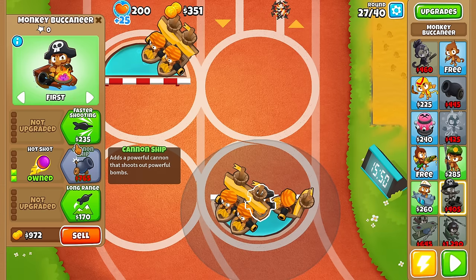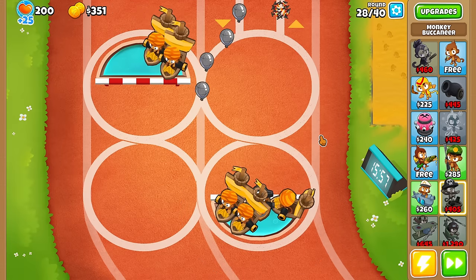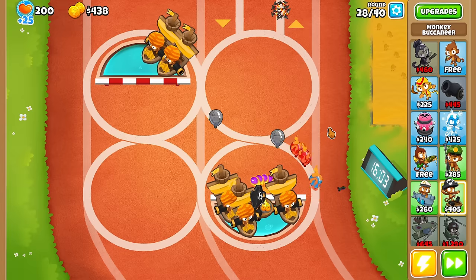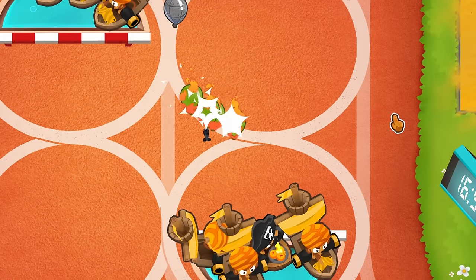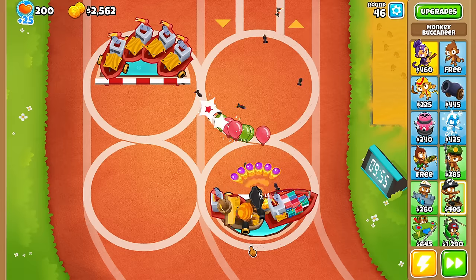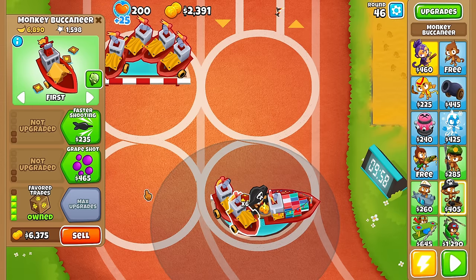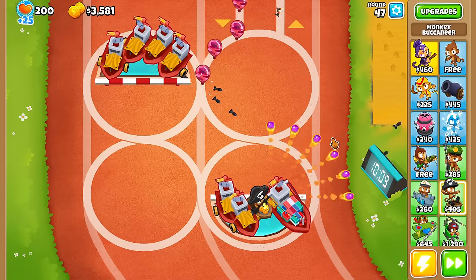In the beginning we want to get Merchant Men as fast as possible, so we upgrade nothing except the bottom path. As we get to round 28 where the first lead balloons appear, one of our boats will be given two middle path upgrades, and that boat is the one we will turn into the carrier flagship. But before that, we want to continue upgrading the boats until we have a trade empire and all Merchant Men have been turned into favored trade boats.